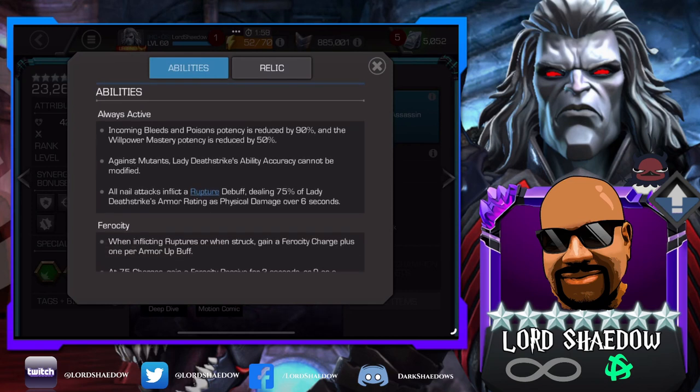All nail attacks inflict a Rupture, dealing 75% of Lady Deathstrike's armor rating as physical damage. Her armor rating is important to her damage. So when you have that synergy giving you 33% more armor rating potency — yes, it makes her tankier, but it also gives her more damage. More damage. That's just always active.